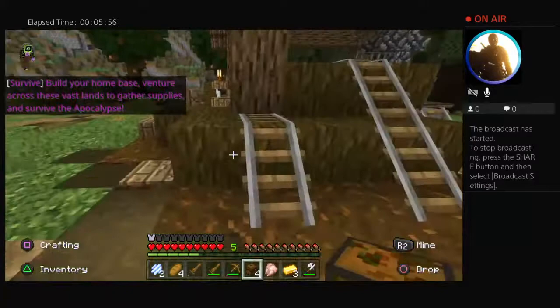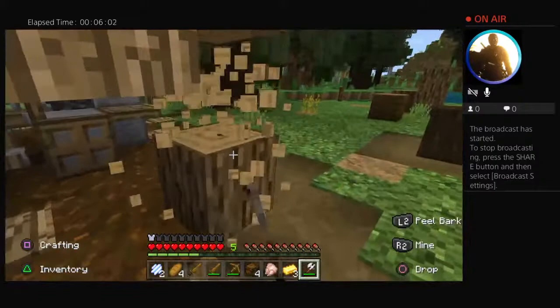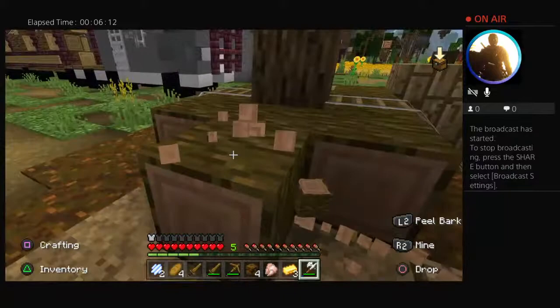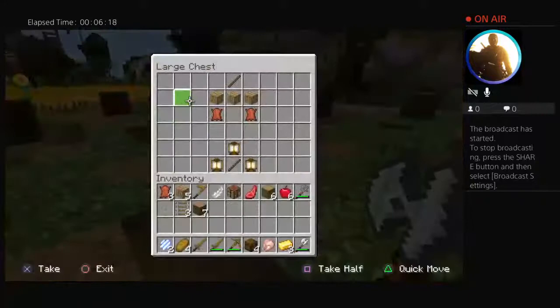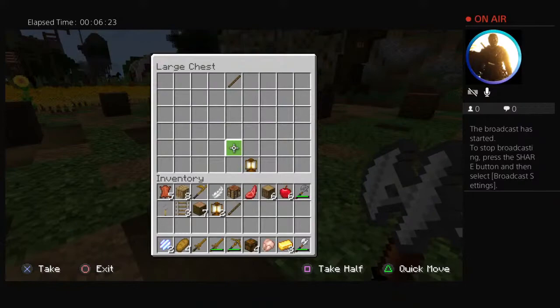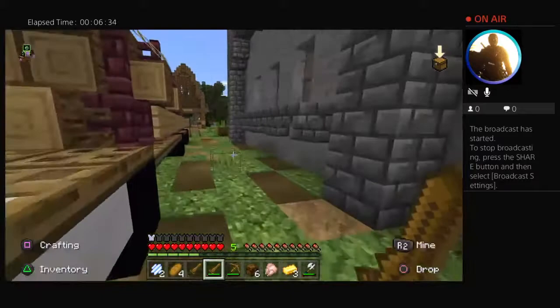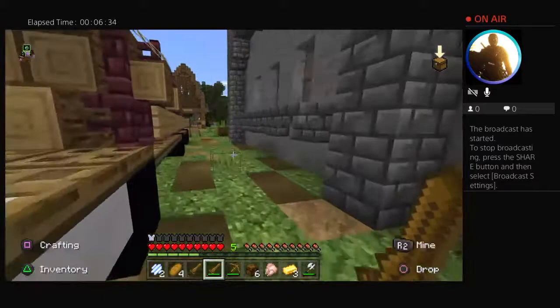Quest complete — build your home base. Venture across these vast lands. Let's get some wood — get as much wood as possible. I have to venture across the vast lands. Nice gear to help me out. I want to see some mobs. Let's look for some mobs. I've seen some villagers.